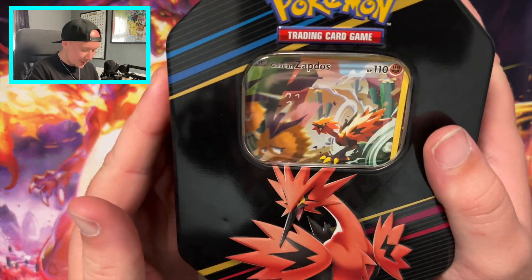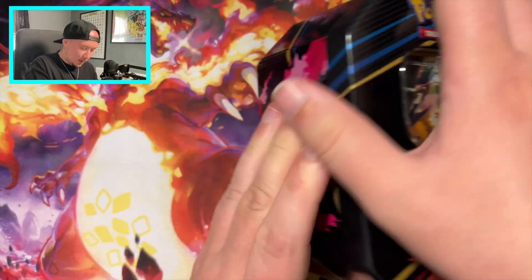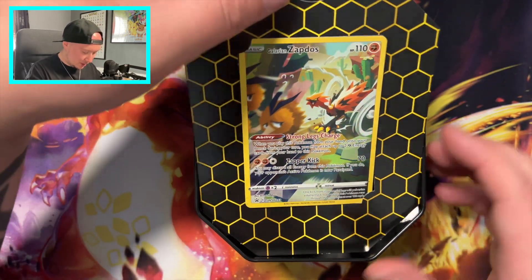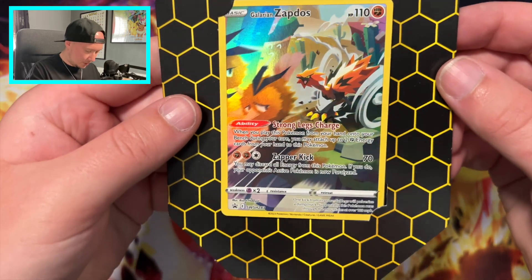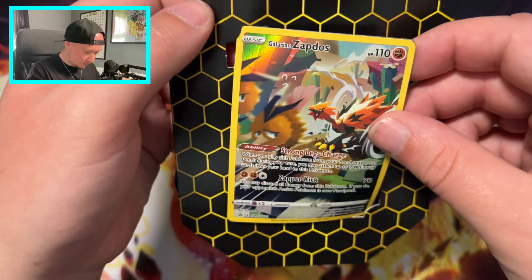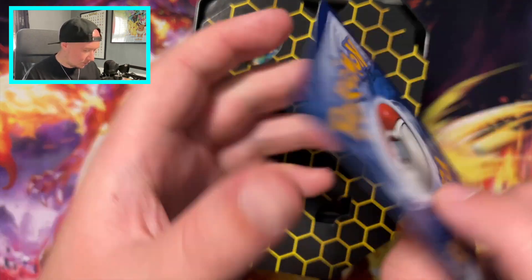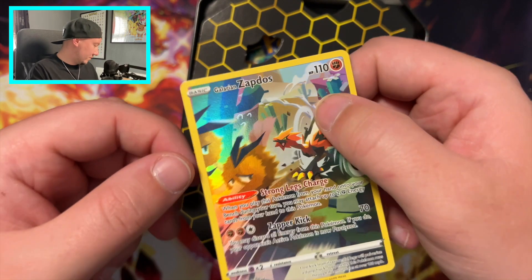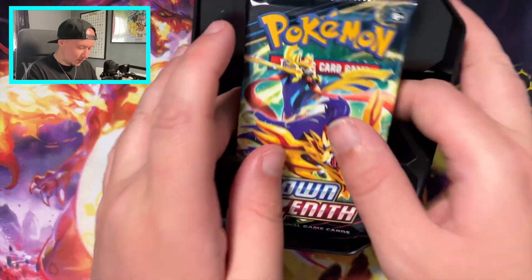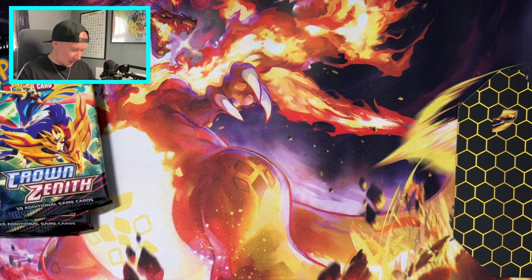Now we've got the Galarian Zapdos tin - I have no idea what is in here. I've got two tins, I think they were 20 quid. That is a nice promo card, chasing the Doduo. There's your code card. Centering isn't great but it's not the worst. We've got four Crown Zenith packs. More Crown Zenith - Crown Zenith is the way forward.